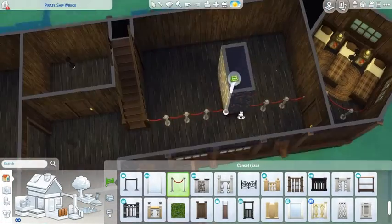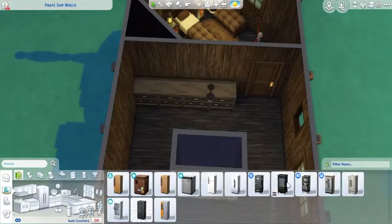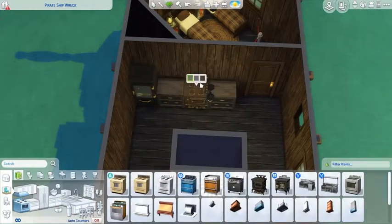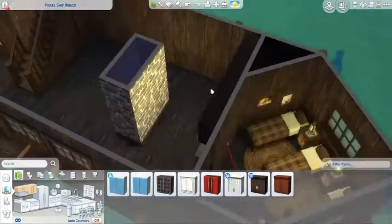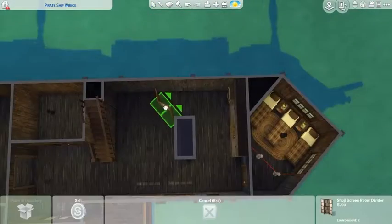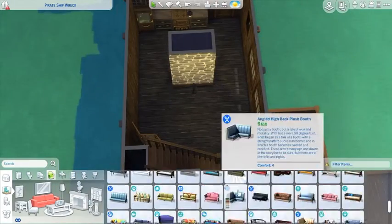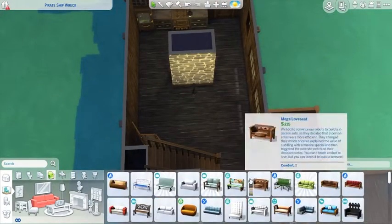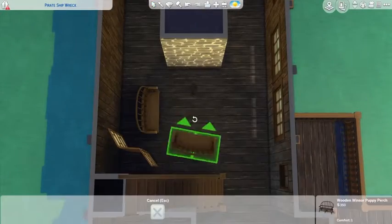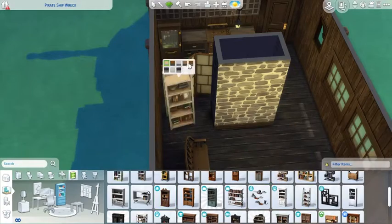They want it to look good so they get guests. I put a kitchen kind of thing — it's mostly just where you would cook the food or keep the food. I definitely don't know what you do in pirate ships; I have no experience with that at all. And I put a sitting area over here. I definitely don't think that's realistic either, but it's cool looking.